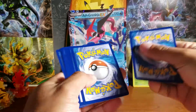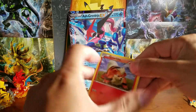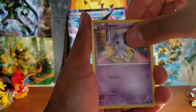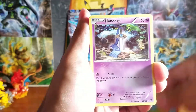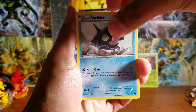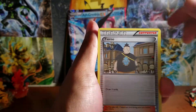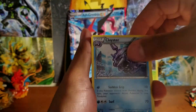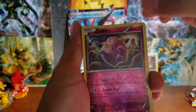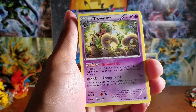Let's go to the next one. We start with Growlithe, Surskit, Beedrill, Shellder, Cloyster, Tierno. The reverse holographic is Snubbull Fairy, and our rare is a Tyranitar — rare, no holo.